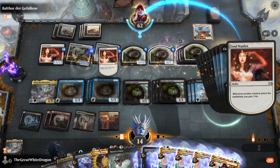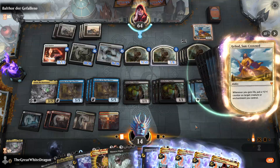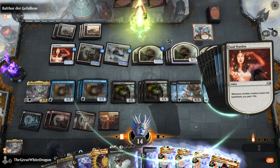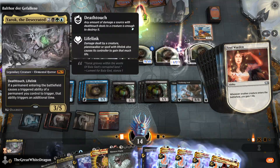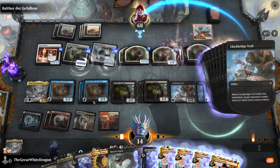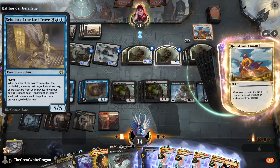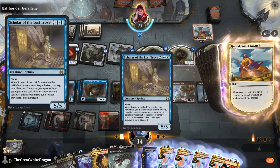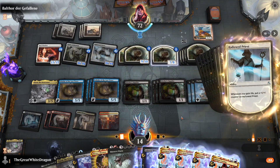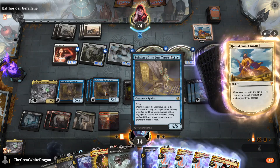If this opponent figures out he can stack anything for the Clackbridge Troll when I attack — if he's not dead — it's going to be pretty bad. Should I use a Panharmonicon instead of a Yarok? It gets really hard without Scholar of the Lost Trove. It became very apparent in ranked that Scholar of the Lost Trove is what makes this combo work.